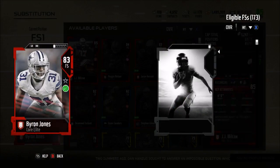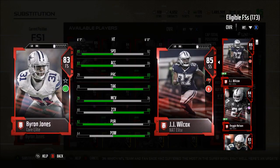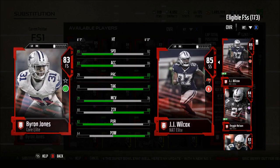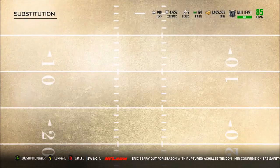At the safeties we have Byron Jones and JJ Wilcox. I plan on getting the Honey Badger at free safety during the shopping spree — he's about 400K right now and I have almost 1.5 million coins. Byron Jones: 85 speed, 87 acceleration, 79 play recognition, 70 tackle, 79 man coverage, 80 zone, 82 pursuit. JJ Wilcox: 82 speed, 86 acceleration, 83 zone, 86 hit power. Byron Jones is an absolute budget beast — gets so many interceptions. I definitely want Tyler Matthieu at free safety.